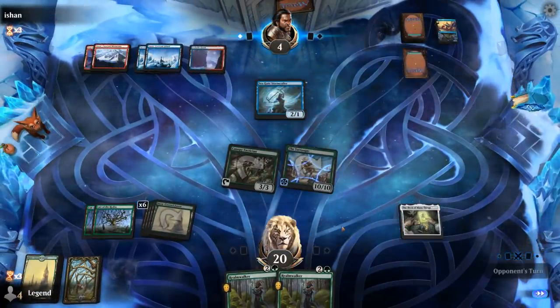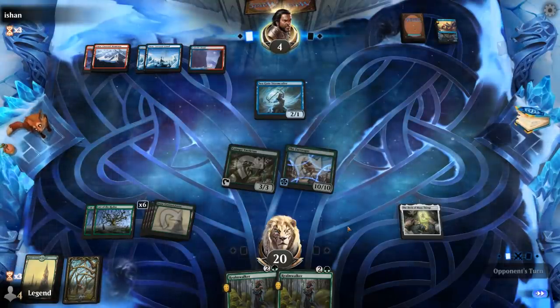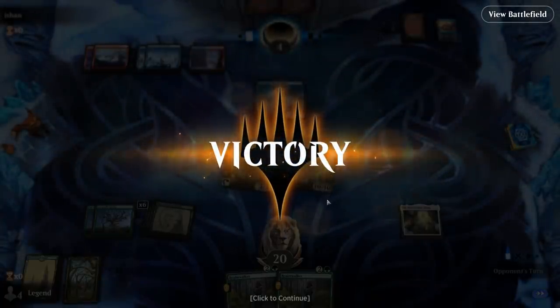Sweepers are effective against an elf deck and we faced two of them this game. Opponent falls to four. DAC still available but I don't think it's going to come up. Our opponent packs it in — they didn't have any mill cards left, and the Tarrasque was going to take them out. On to the next one.